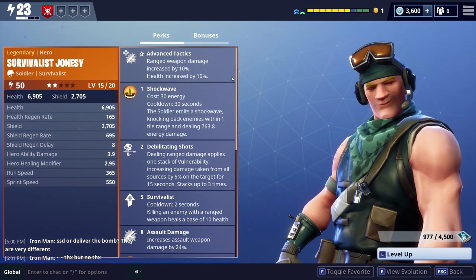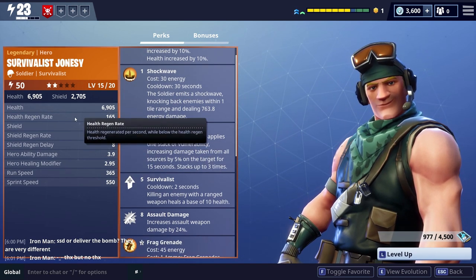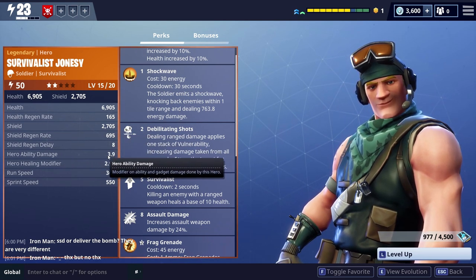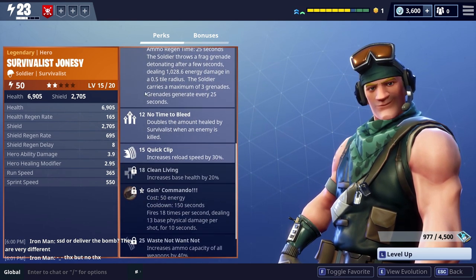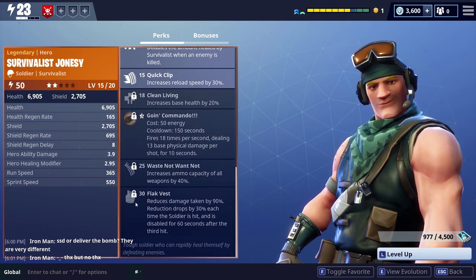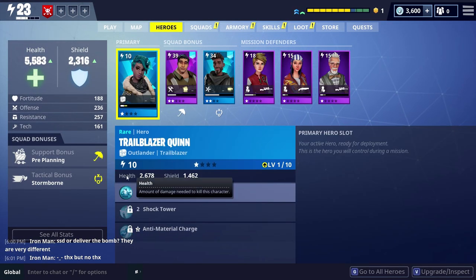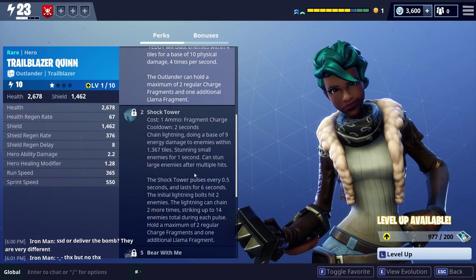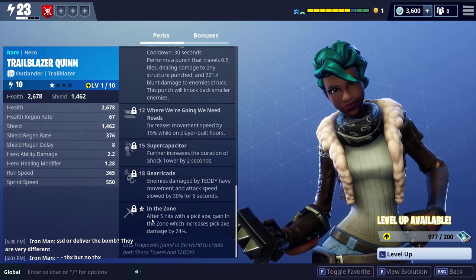If I go into upgrading and inspect down here, these are the perks. Because he's a legendary, obviously these are the extras that I get — some extra buffs on health, shields, and things like that. Small amounts on damage modifiers, 3.93 is tiny. And if you go down, I can actually get perks going all the way up to level 30 with this guy. Now if you go back to one of the other heroes and put that blue hero back in there — if you look at the perks for Trailblazer Quinn and go down, these perks only go up to level 20. The green ones, some of them only go up to level 10 or 12.